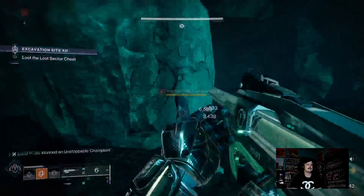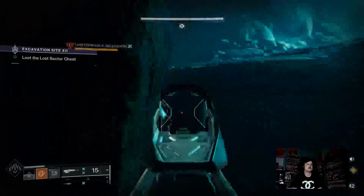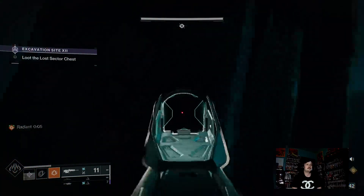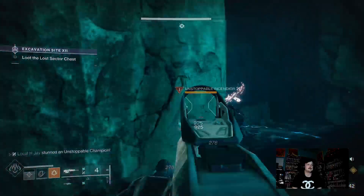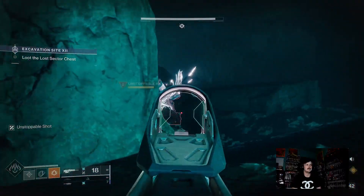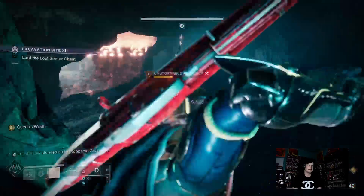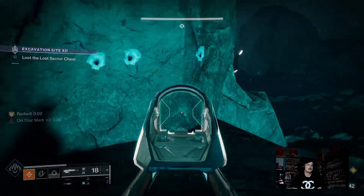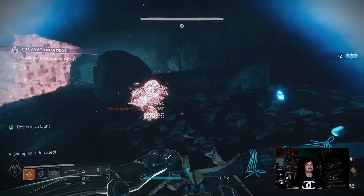The unstoppables are a little annoying but you can just whittle them down without using any of your heavy. If he gets too close he's gonna do his little boop attack — just drop down from this little rock. Basically do ring around the rosie with these guys non-stop. As soon as they stand back up get away from them, let them do their thing again. I also have triple Solar resist on because of the flame dangos specifically. Stun him — should be able to finish now. Boom.